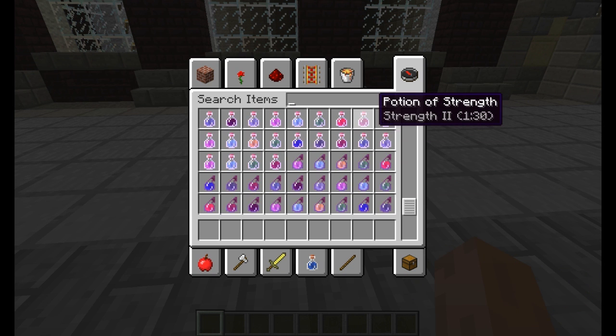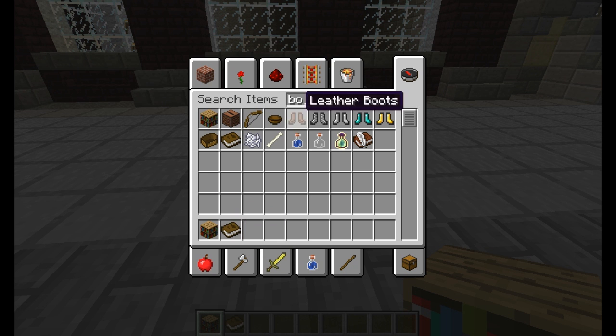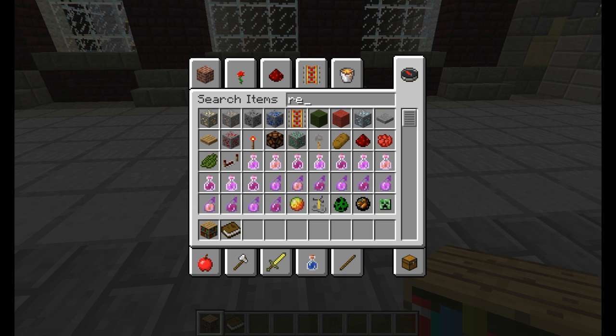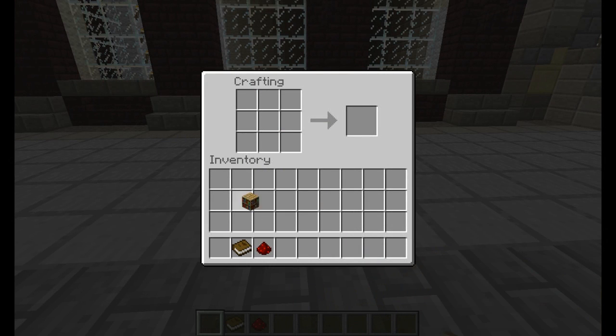So I need a book and redstone dust. You craft it like this. I don't think it's got to be in a particular order, but it might have to be actually.